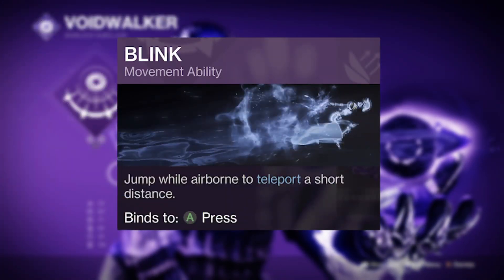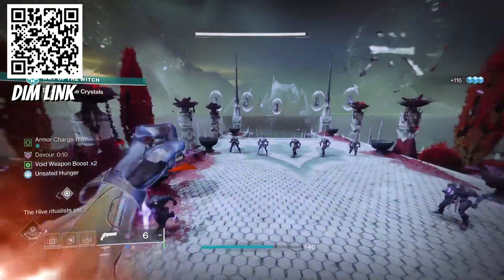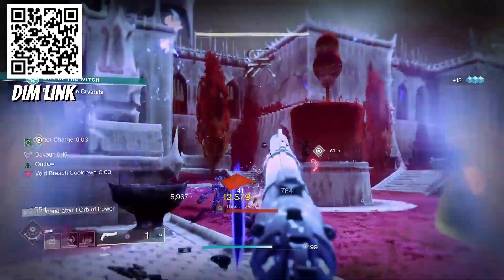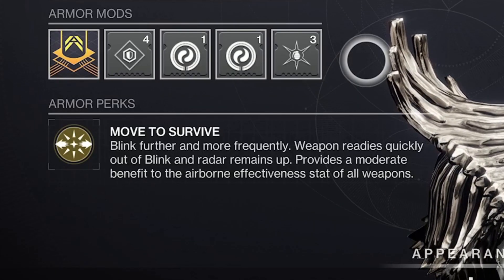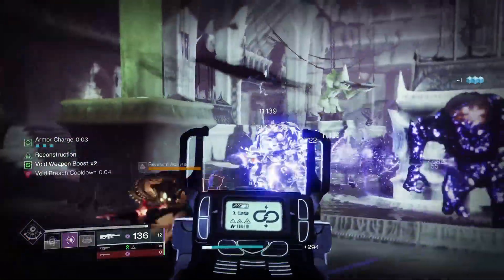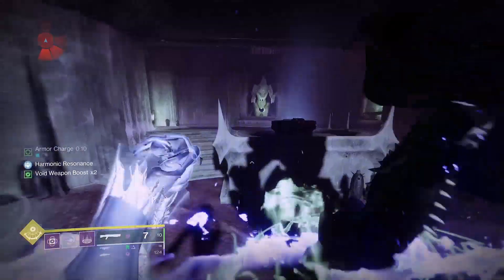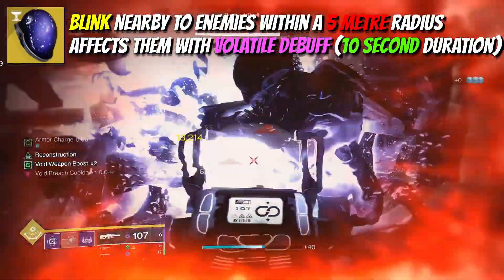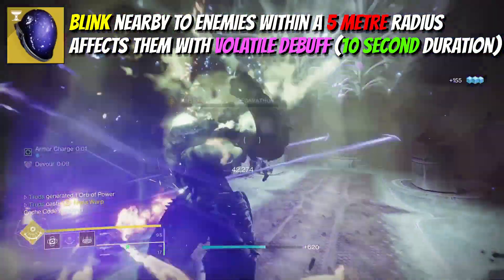The blink jump ability has always been for the brave, but if you choose to master it you'll be handsomely rewarded, especially with Astrocyte Verse's new buff. Intrinsically, this exotic helmet allows you to blink teleport further and more often, and it'll also keep your radar up. It also massively improves your weapon ready speed, which is ideal for exiting your blink — even more so now with its added void subclass functionality. Using blink will now also cause nearby enemies to become volatile, within about a 5 meter radius, and these enemies will stay volatile for roughly 10 seconds.